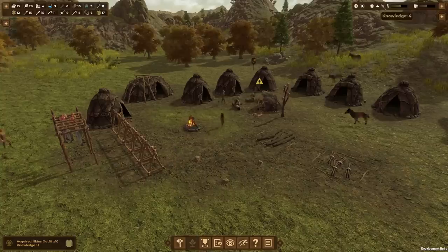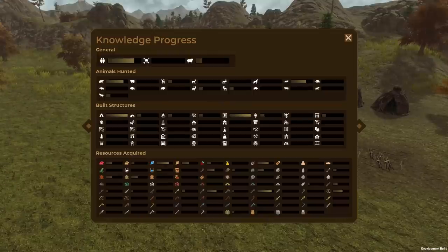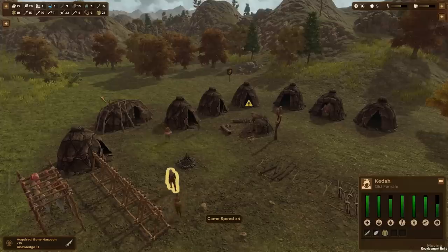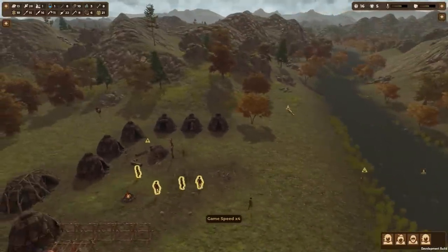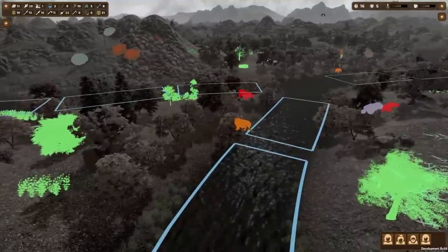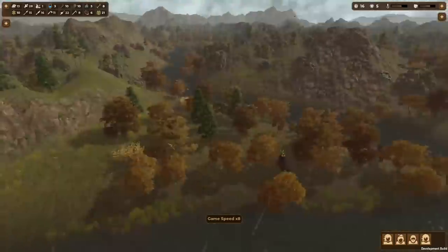Oh those horses scared me! It's raining. Look right there — woolly rhino! Two knowledge points for one kill. Let's gather a group of people — not the kids. Four people to hunt a woolly rhino. You should probably equip weapons but we're going in. I think he was back right there — going for the kill. Is that a dead bear? Yep. Guys, go up and attack this woolly rhino!